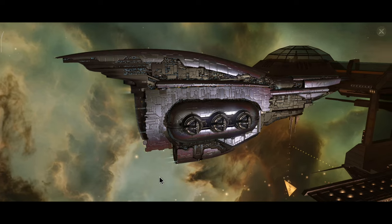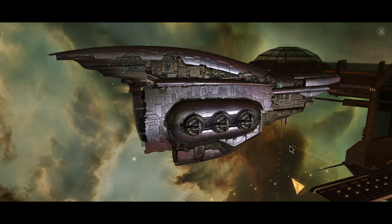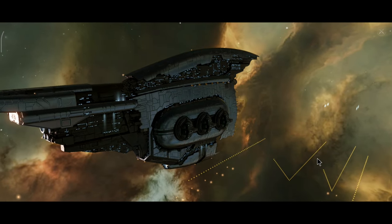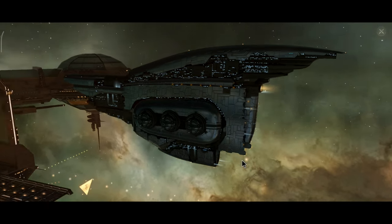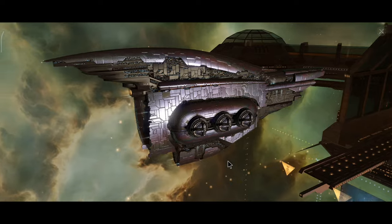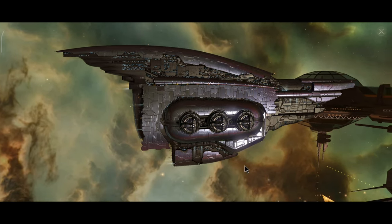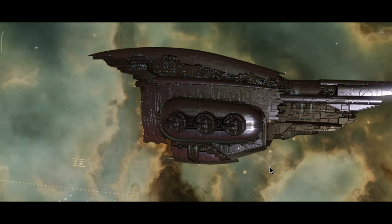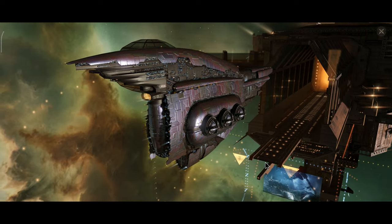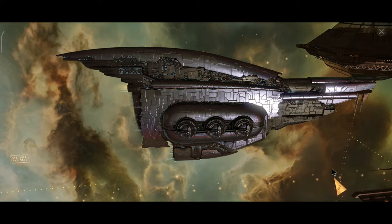Now here you can take a look at the ship. Honestly, it is a very good-looking skin. It has a very nice color and the reflections are also really nice. You can basically see the reflection of the station and of the space surrounding the ship on the hull. I think that's a very nice little detail. It kind of looks like a Nanocore, but this is not a Nanocore — it's only a skin.